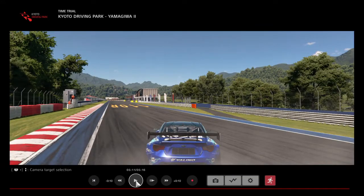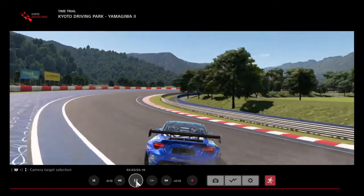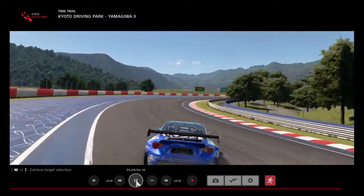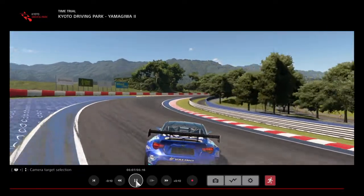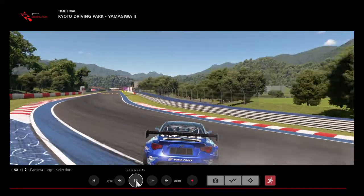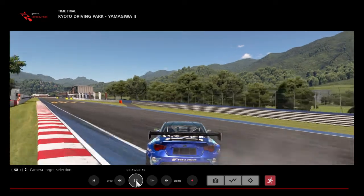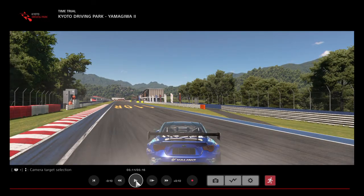The finish line is going to be basically the end of the rumble. Your finish line is going to be where the rumble starts, right there on the left. Have a smooth power out — don't go off course, don't do any of that. Just have a smooth power out. There you go.